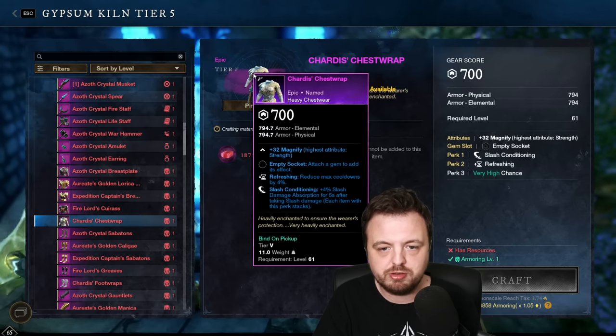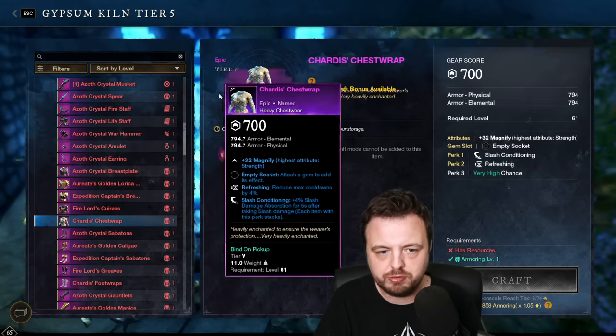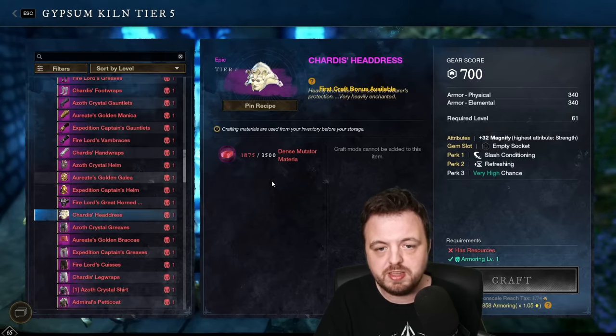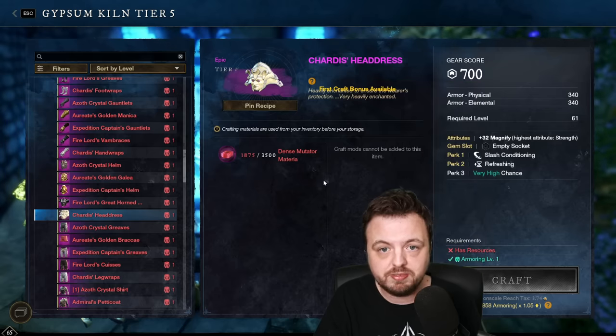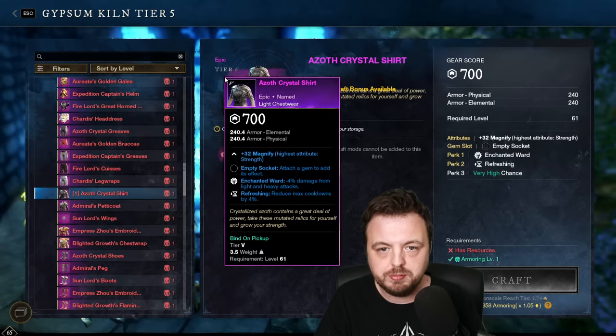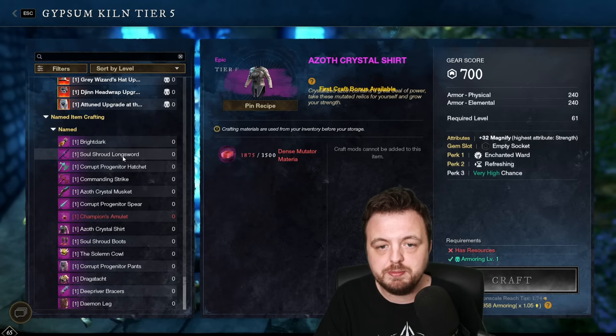These are basically mostly the old named items - you've got the Chariess Chest Wrap here with refreshing, conditioning, and a third perk of your choice. Some of them are very good, and the fact that you'll get enough dense materia from the season pass - why not? If you want gear score 700, what else are you going to do with this stuff? You might as well start crafting them because some are going to be useful and it's free - literally on the free season pass.